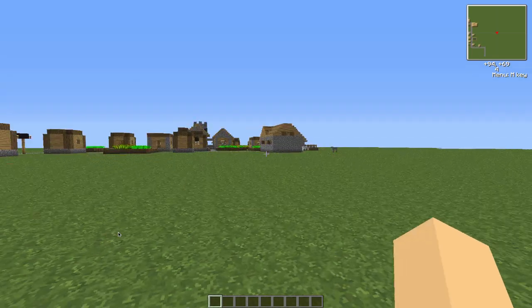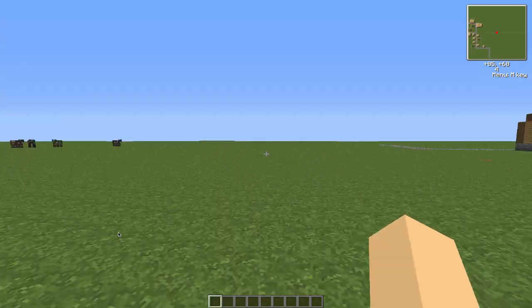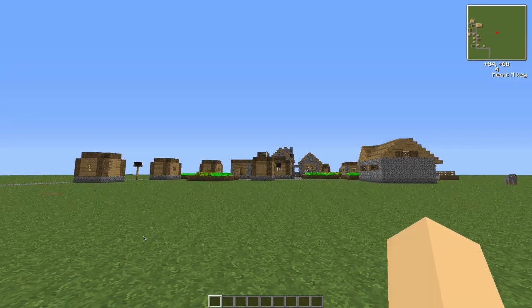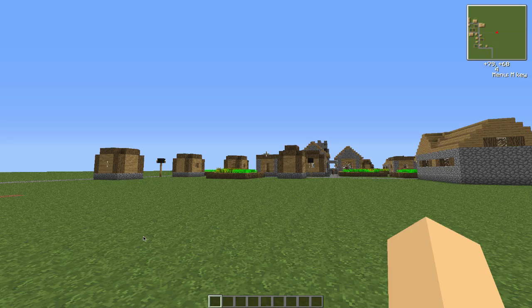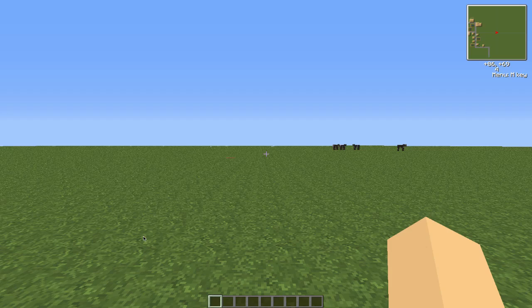First off, you need to be OP or be able to spawn things in if you're going to do this on a server, and you need to be in creative mode. The server also has to have command blocks enabled. This is a good way to protect your place from griefers if you don't have plugins on your server.